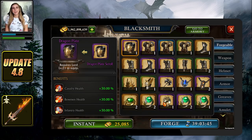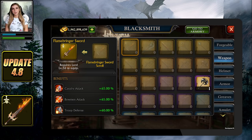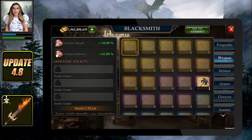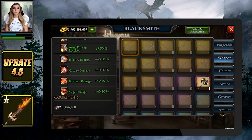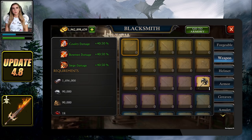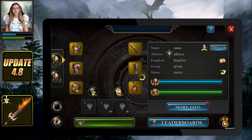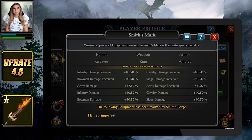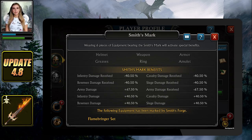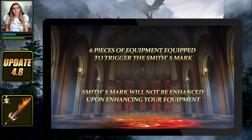This mark will act in a similar way as the resonance bonus from other golden sets. From your player profile, tap on the new sword icon next to your ring slot to open the Smith's mark. The Smith's mark will provide a total of eight benefits, all linked to either the damage that your army deals or the damage that your army receives. Note the differences from other golden sets: you will need six pieces of equipment equipped to trigger the Smith's mark, and the Smith's mark will not be enhanced upon enhancing your equipment.